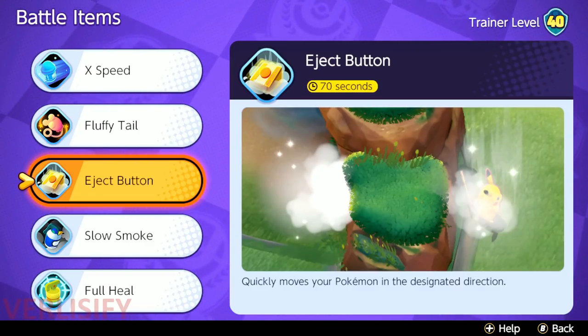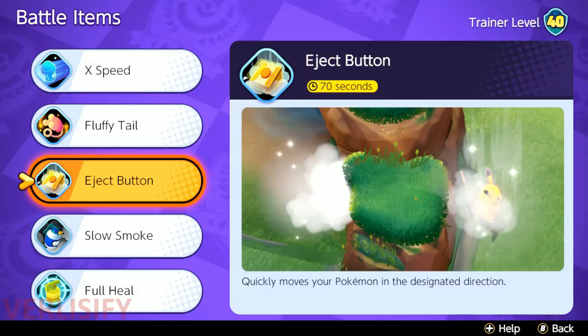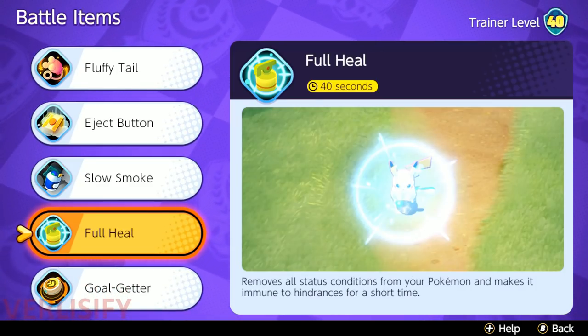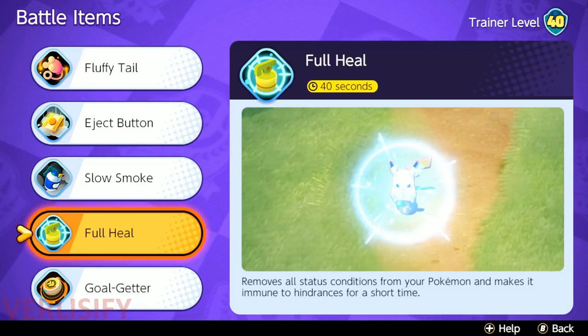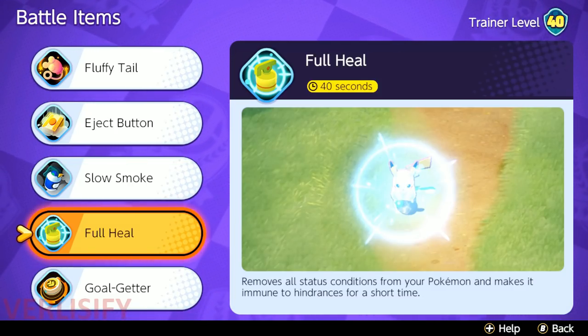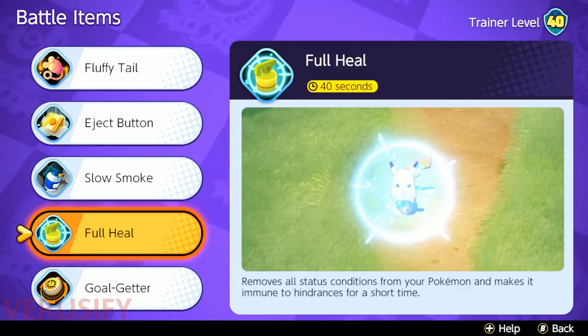The problem with Eject Button is that it doesn't get you into Hyper Voice positioning. You're either flashing away from the enemy or flashing to catch up, which might move you around the sweet spot too much because of the distance Eject Button covers. The positioning just isn't worth it. What I like more on pretty much every Pokemon is Full Heal, and that is as true for Sylveon as any other. If you're getting chased down and they're trying to stun, lock down, or slow you — you Full Heal, Calm Mind, keep up with them, keep them in the Hyper Voice sweet spot, and they get KO'd.